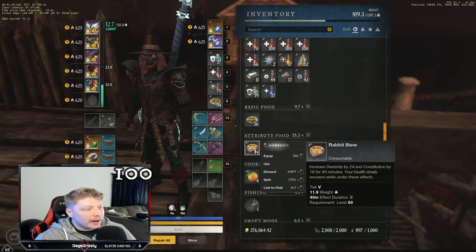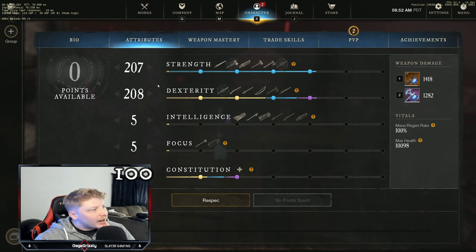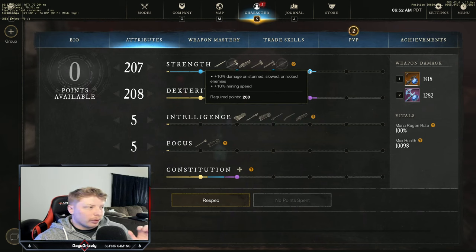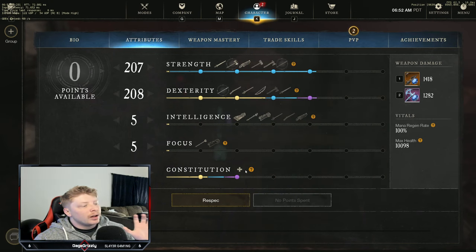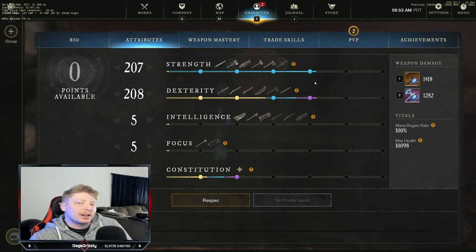Since I take the split, I eat food that gives me a split between DEX and CON, which brings me up to 100 CON with 208 DEX and 207 STR. If you're a speedrunner you'd want 300 DEX and 200 STR for maximum DPS output. We take 200 DEX mainly for the passives and 200 STR for those passives as well. We take slightly more DEX because the spear mainly scales with DEX. The 100 CON is for comfortability — you'll still output a ton of damage, probably more than anyone else on your team.